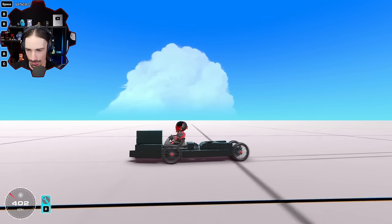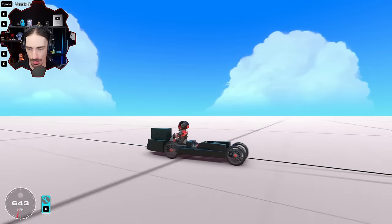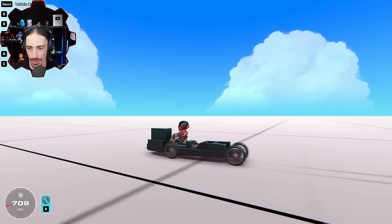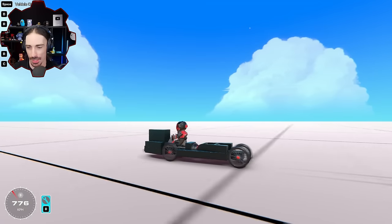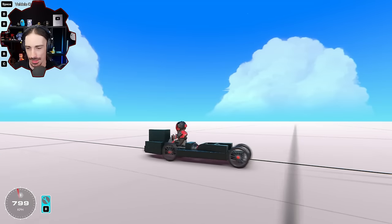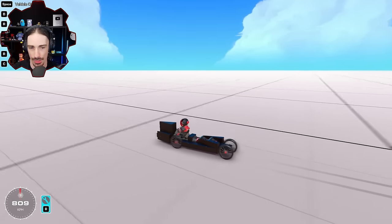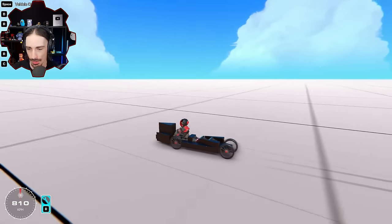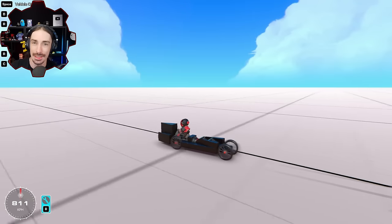We were at 360 something before aerodynamics — this is going to be very different. Here we go! We already blew past 300, we're in the 600s, over halfway there, we're in the 700s. 10 thrusters may have been a little much for my guess — I don't think we're going to need 10. We might have unlocked aerodynamics in Trailmakers. 810 kilometers an hour on only three thrusters!